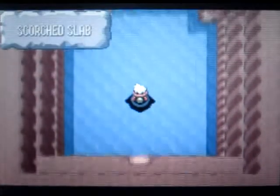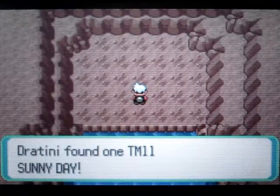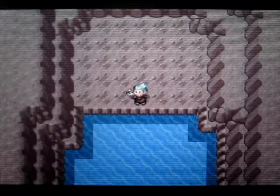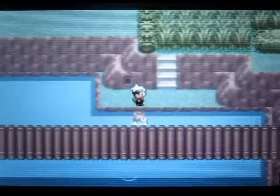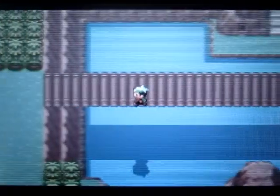Come into this cave — it's called Scorched Slab, what a weird name. You can grab the TM for Sunny Day in here and that's pretty much it. There's actually no legendary in here. It's just such a weird name — Scorched Slab, Scorched Slab. When you keep repeating it, it's just so weird.